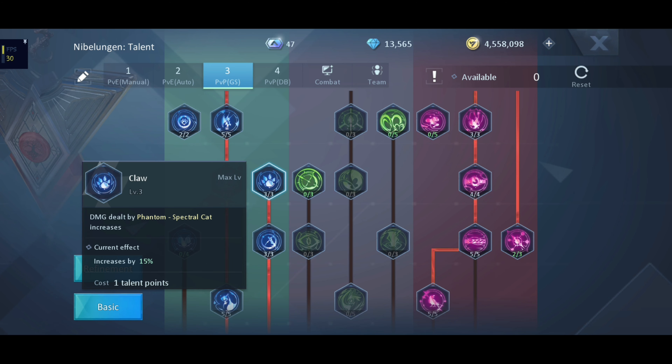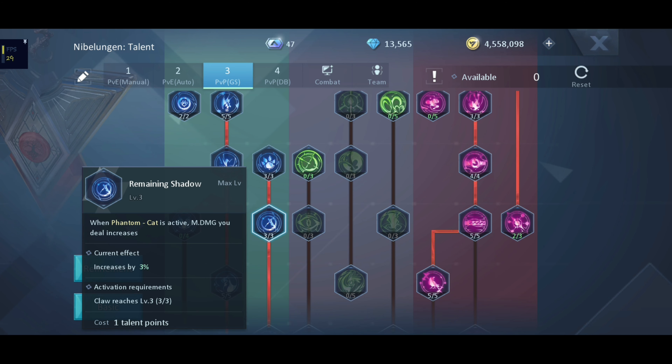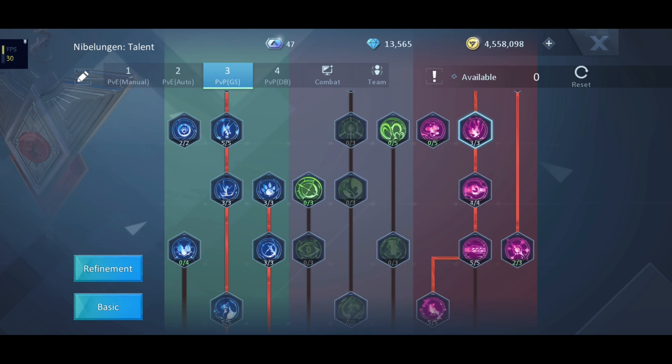Level 5: Fortitude. Level 3: Magic Affinity. Level 3: Hunt. Level 5: Torture. Level 3: Heat Up. Level 4: Crack. Level 3: Mark.